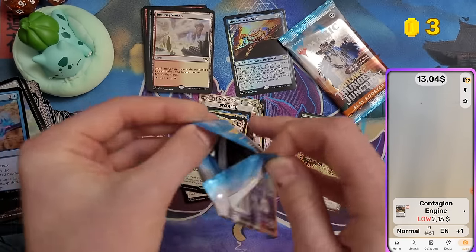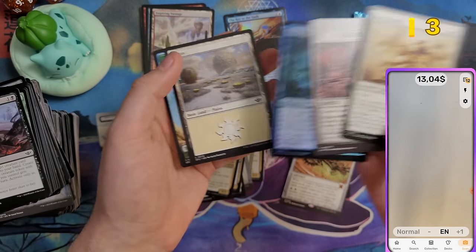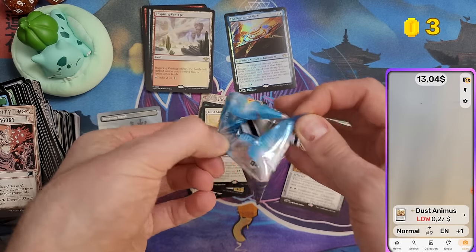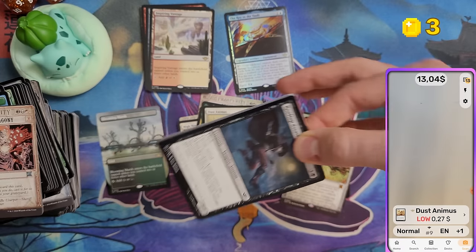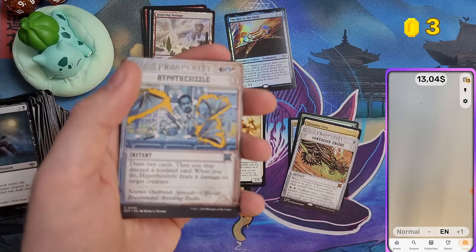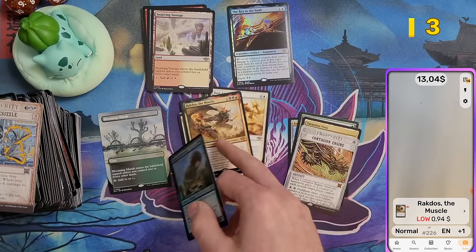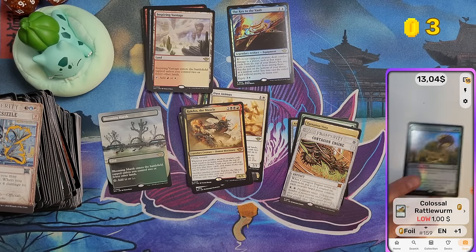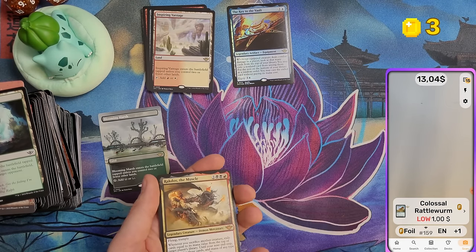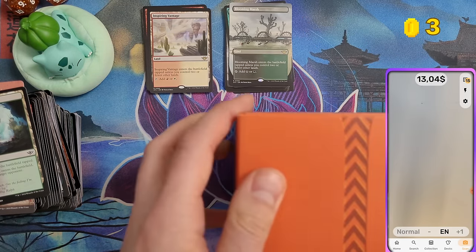Two packs left in bundle two. Dust Anvil worth nothing and nothing else — 27 cents. Last pack: Rakdos the Muscle in normal version, a mythic worth 94 cents. That really mirrors his insignificance in the story, in my opinion.